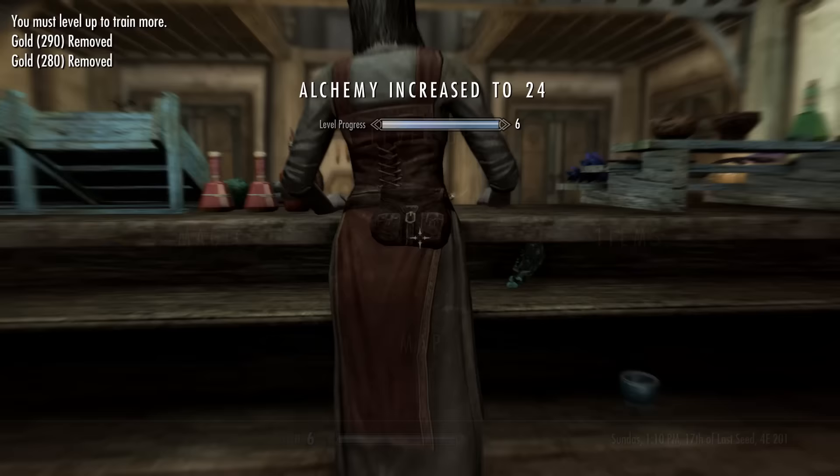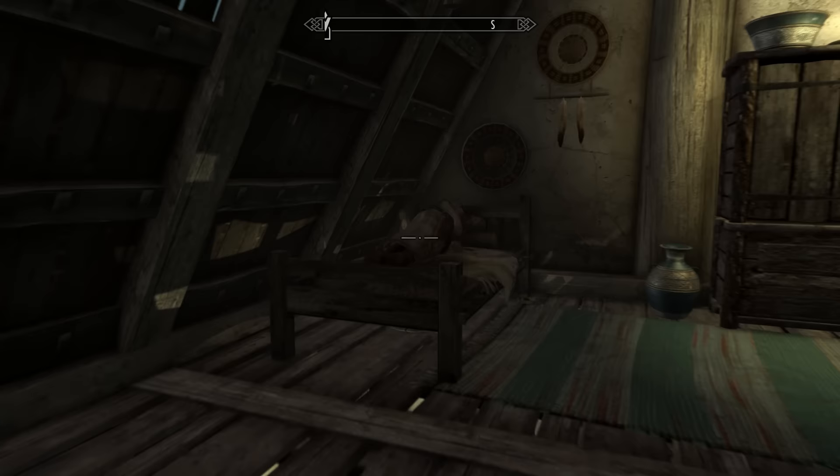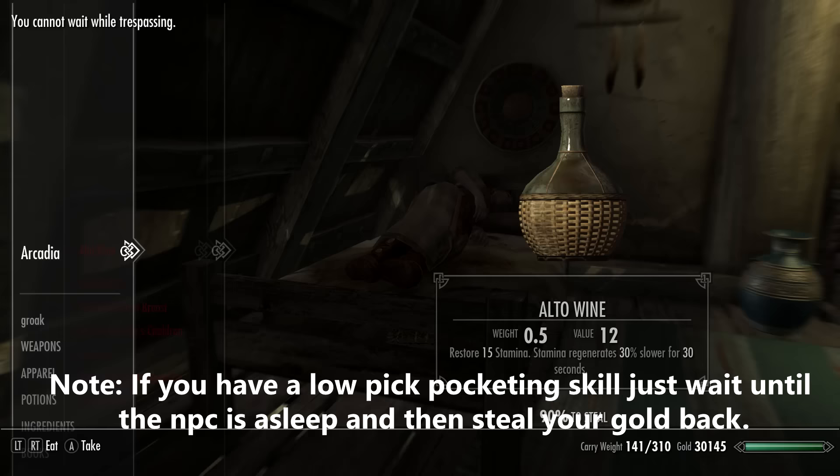You must now level your character up. After you've leveled up you will then be able to ask her to train you another five levels of alchemy. Once again you're just going to pickpocket the gold back from her, then level up your character again and train another five levels. Just keep on doing that again and again — that's basically method one.